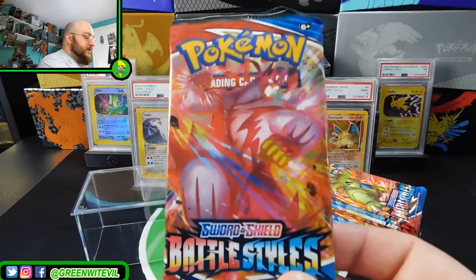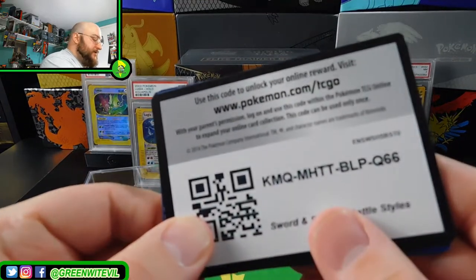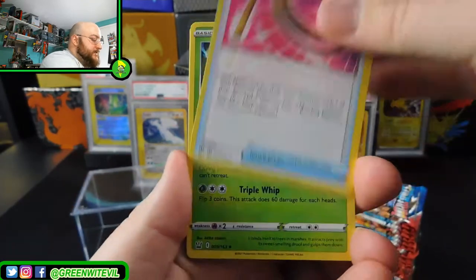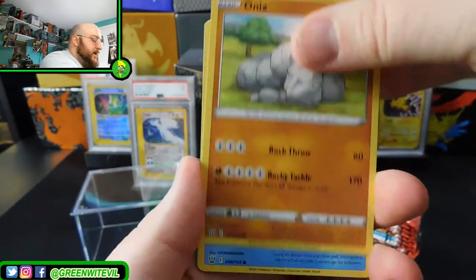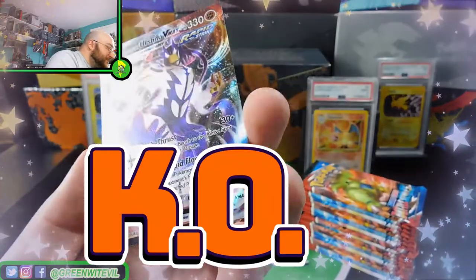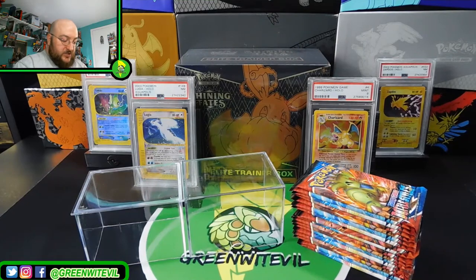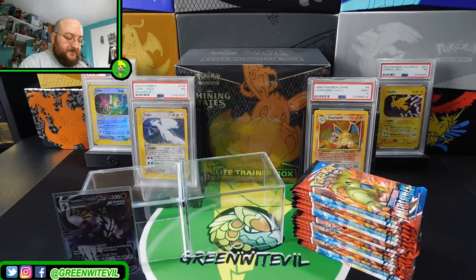We got Urshifu Single Strike on the cover here. Let's see what we can get. Code card for you guys right there. We got ourselves a Tower of Waters, Escape Rope, Focus, Carnivine, Pachirisu, Cherubi, Mawile, Onix, Remoraid, Reverse Glare Mr. Rime, and a Rapid Strike Urshifu VMAX. Look at that full art — that's awesome. First pack magic here! That is crazy — the Rapid Strike Urshifu VMAX on the first pack of the right side of the box.